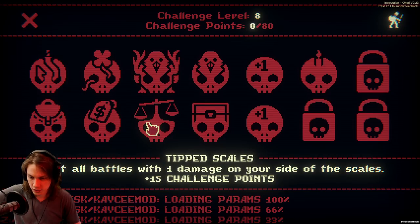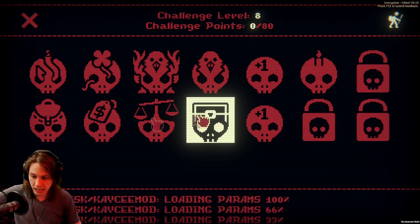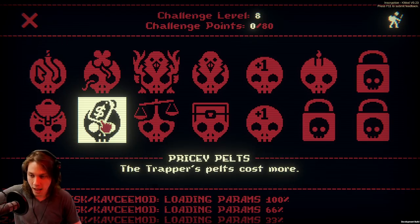Have any of the rest of these changed? Price of Belts, Tip Scales, Boss Totems, All Totems, No Boss Rares, More Difficult, More Difficult, and Single Candle — none of those appear to have changed. Not even their challenge points. So it's just so that you haven't got double smaller backpack, I guess.